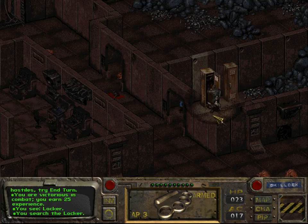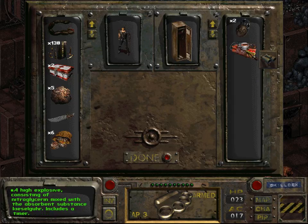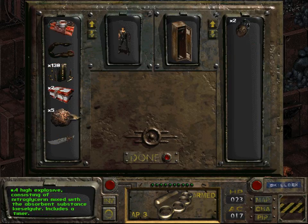Let us loot these lockers. These lockers contain some dynamite — a high explosive consisting of nitroglycerin mixed with the absorbent substance Kieselgur, a German word — includes a timer, commonly referred to as dynamite.